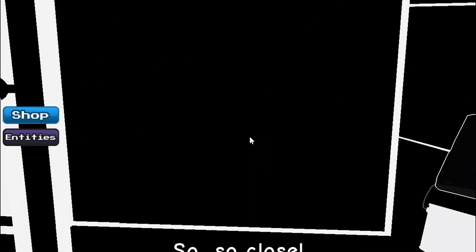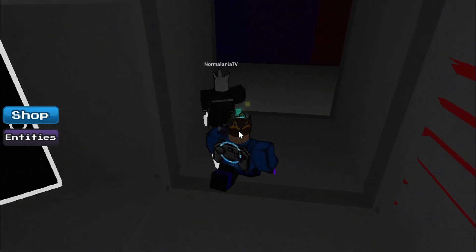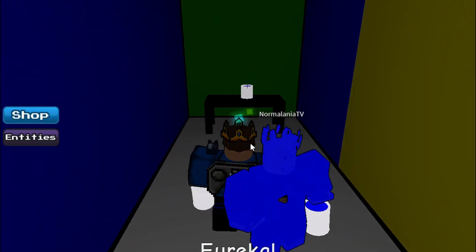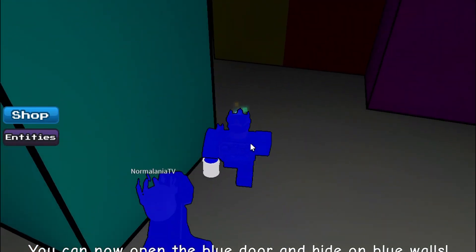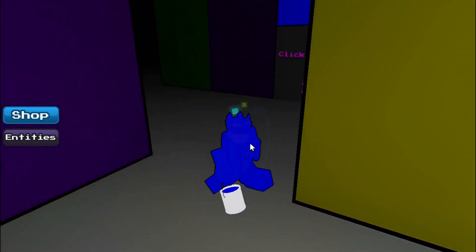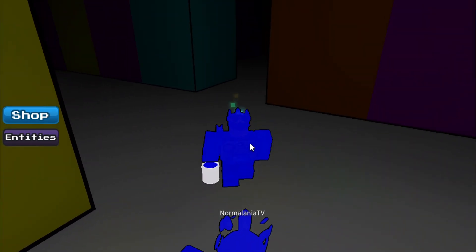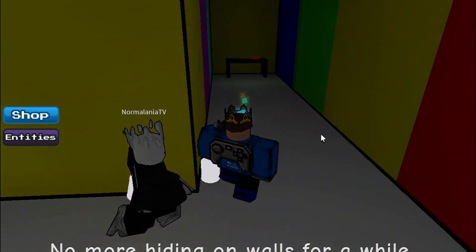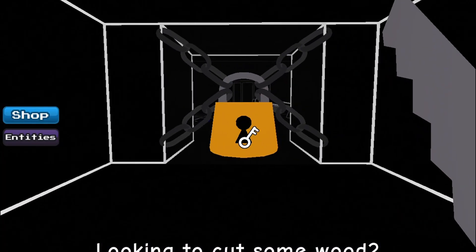I've got the teal door opened. We got a triangle and a paintbrush — triangle! Now you have to be good at the game. Look, I was just at the door basically. And it gives us a saw. Oh, another key area.